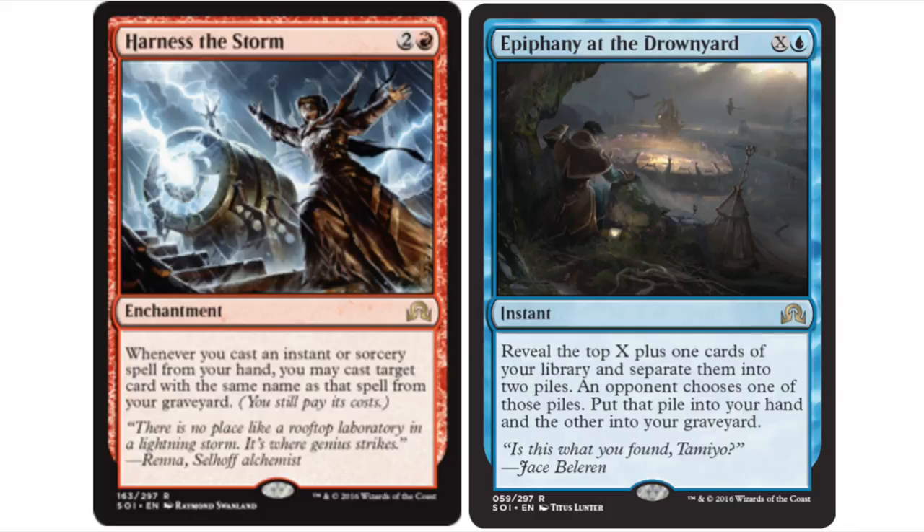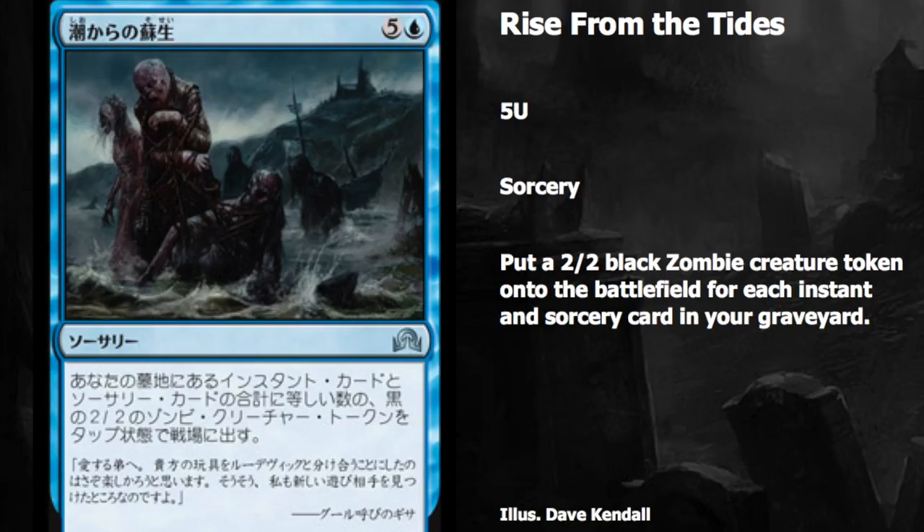Epiphany at the Drownyard is a blue instant. Reveal the top X plus one cards of your library and separate them into two piles; the opponent chooses one pile to put into your hand and the other goes to your graveyard. For one mana you get one card in your graveyard; for two mana you get a card in hand and a card in your graveyard, which is pretty good. It's probably going to be cast at two a lot.